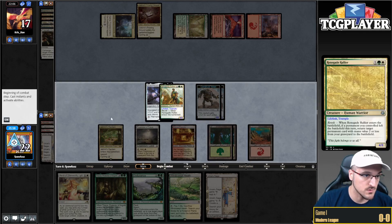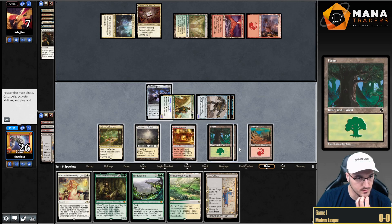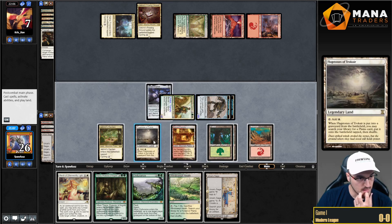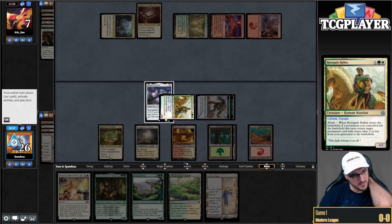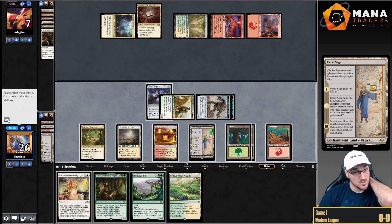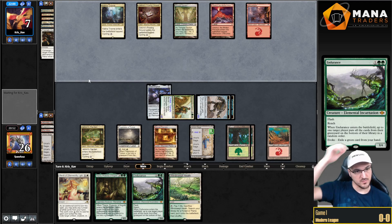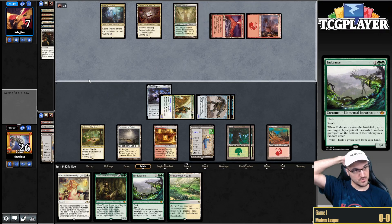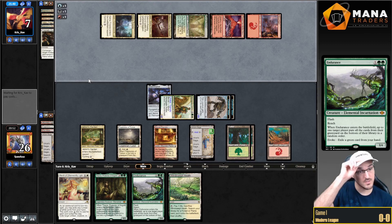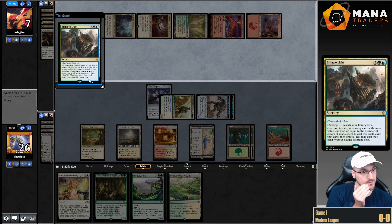My opponent can technically go Dryad into land land Scapeshift and I would lose, but then I can just March the Dryad. Let's attack first — see if the Rallier connects. If the Rallier connects we're going to be at 26, so we can't naturally die from Scapeshift. I actually don't think I want to Titania here. I'd rather just play Saga and say go — it plays around Verdict a lot better. Because I also get to Endurance on my opponent's end step. They Bring to Light for a sweeper, and if they BTL for a sweeper that means they don't BTL for Scapeshift, so that's also good for me.